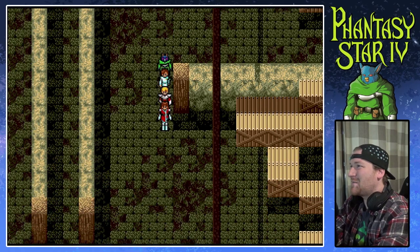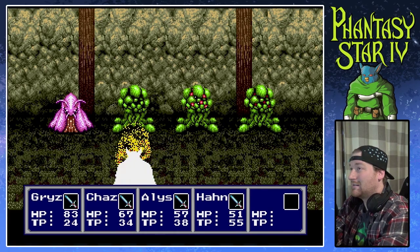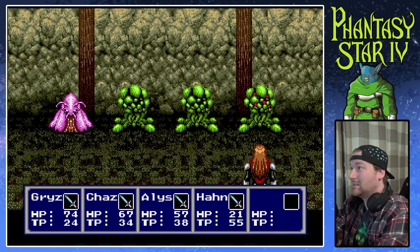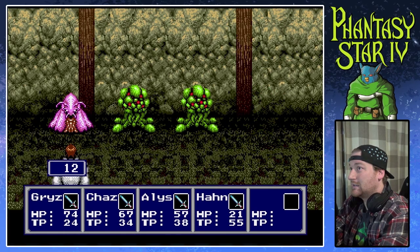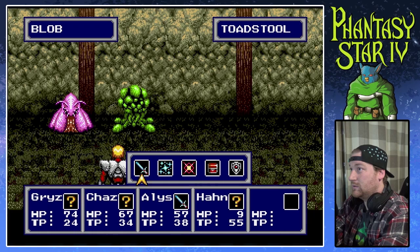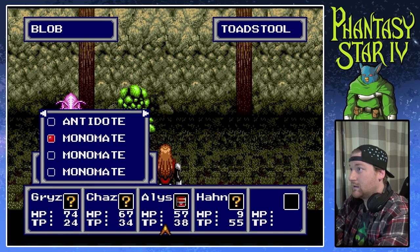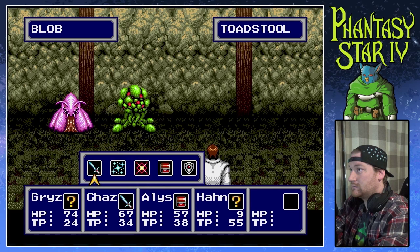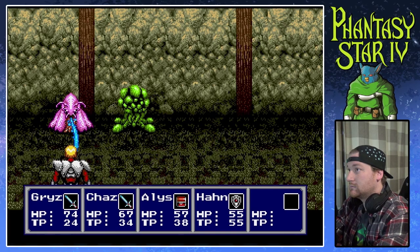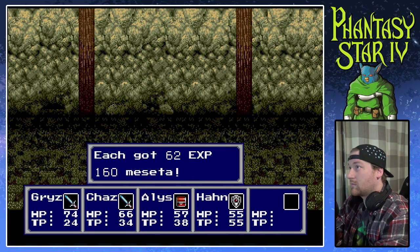Wait, what was the item we got from there again? I don't even remember. We're just gonna be running into enemies like crazy in here. Ooh, Han, you're going down — that's not good. We'll have Alice use a Monomate on Han. Han, you stay in defense. Alright, that worked out.